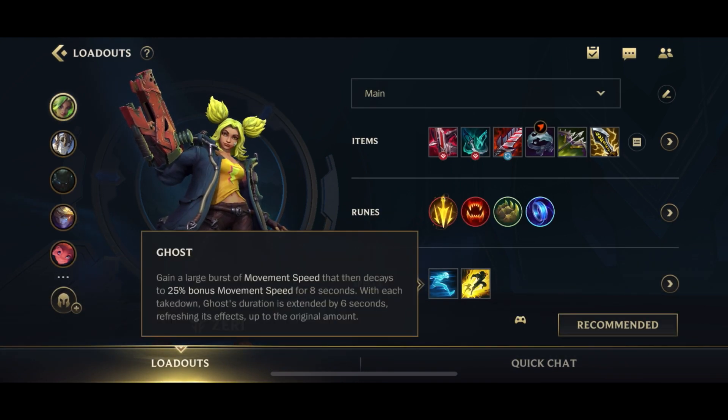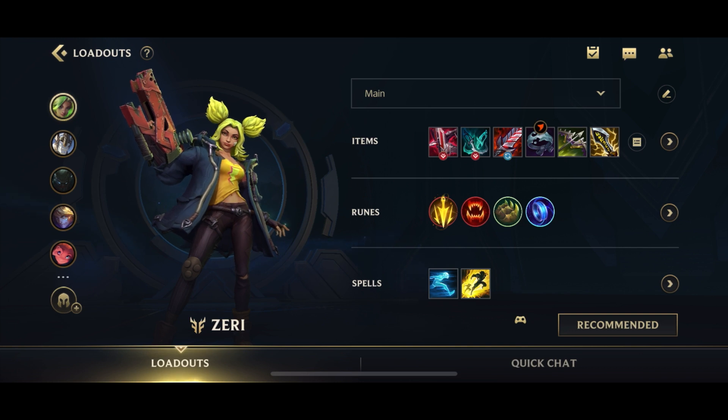For your spells, you have Ghost and Flash. As I said, Zeri wants to run around, so Ghost is going to be really, really helpful. Exhaust is also another spell you can take because Zeri has pretty short range, so you'll be in Exhaust range the majority of the time — Exhaust is pretty viable as well.